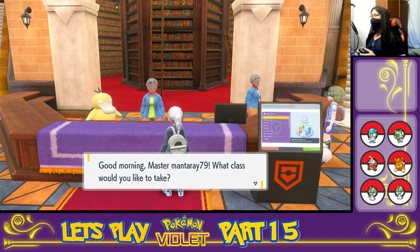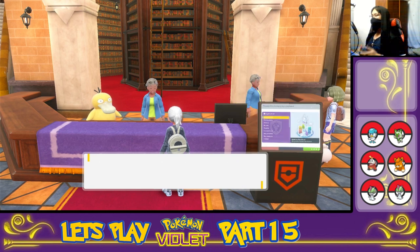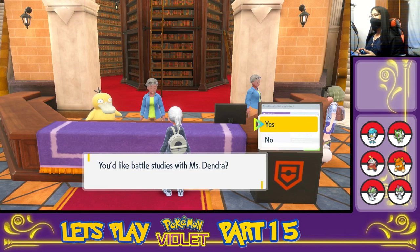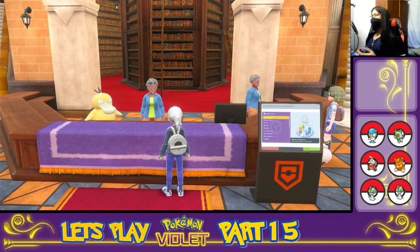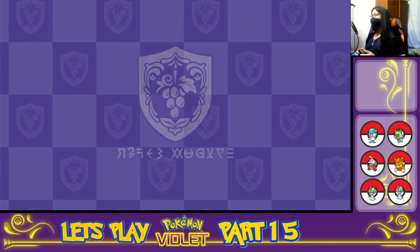Talking to the counter lady here. 'Good morning, Master MantaRae79. What class would you like to take?' Let's see, there's this one — Battle Studies No. 1. Taking Battle Studies No. 1 and selecting. 'Would you like Battle Studies with Ms. Dendra?' Yes, I would. Press yes, and class will begin soon. 'Don't be tardy.' I won't. And we're off.